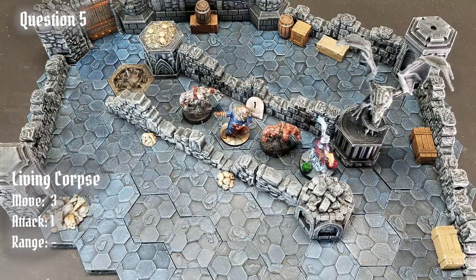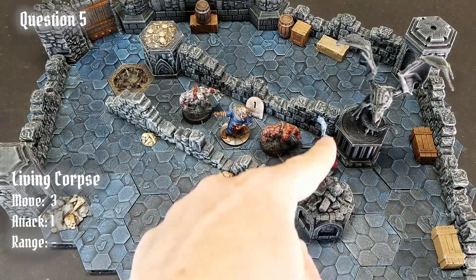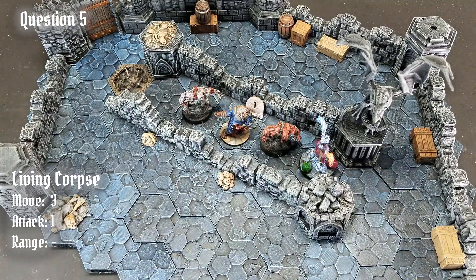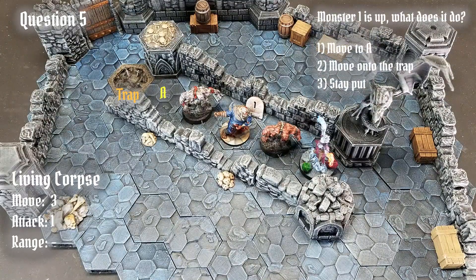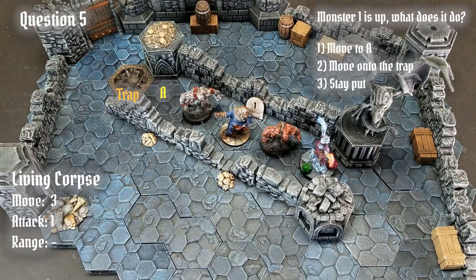Question 5. A little change of scenery as we move down into the depths of the dungeon, where we have a series of living corpses — with this living corpse here, with his token denoting who will be activating — all facing off against the Spellweaver. The living corpse will get 3 movement this round and a melee attack. So, the question is: how will Monster 1 move? Will the monster move onto space A? Will the monster move onto the trap? Or will the monster stay put?